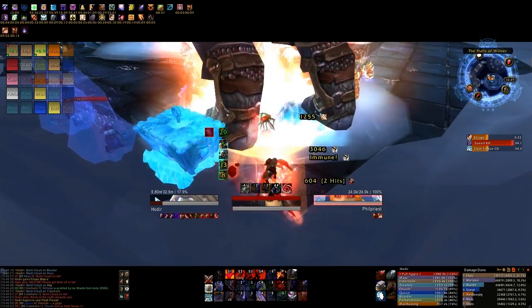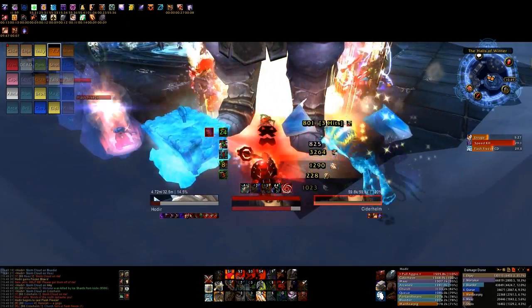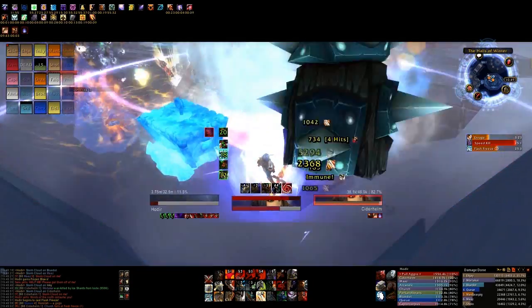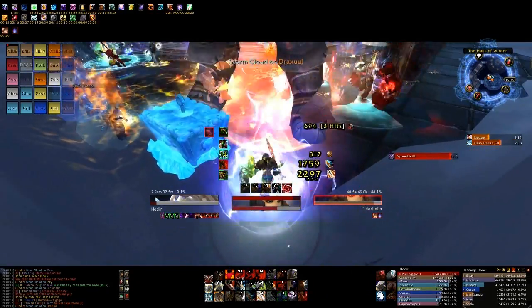Because only six players can be hit by this at a time, we created two unique ranged DPS groups that would, as often as possible, stay separate from each other in different Starlights. If a healer was hit by Stormcloud, they would run to the closest of these groups to buff them.